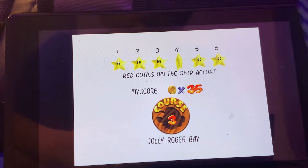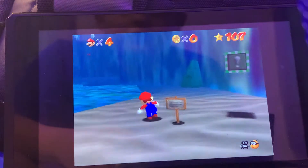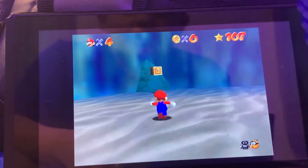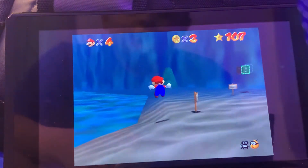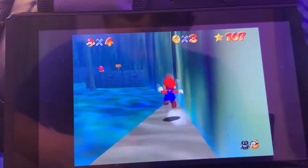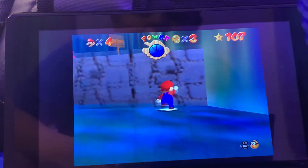Alright, how about Red Coins on the ship afloat? So over here is the first batch of three coins. The next step is up there, which gives us a red coin.